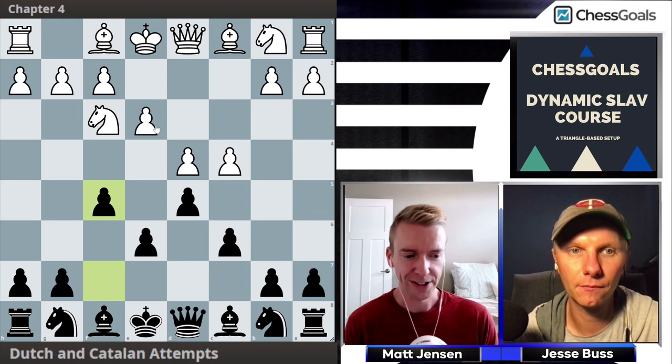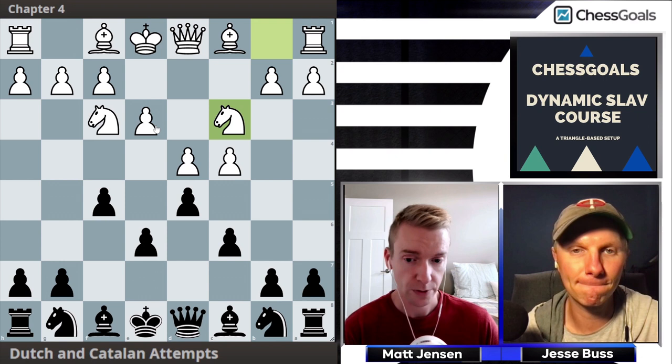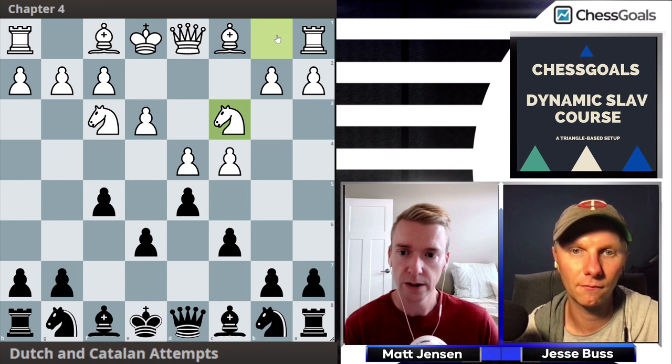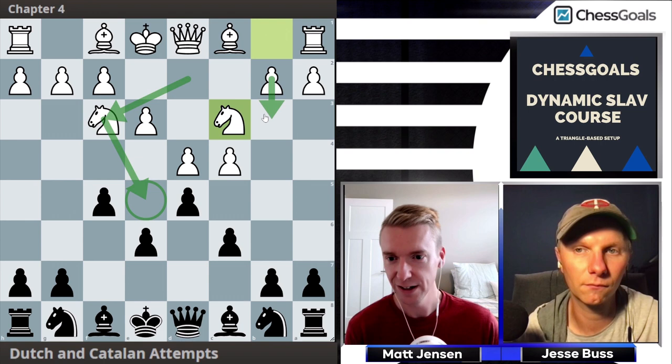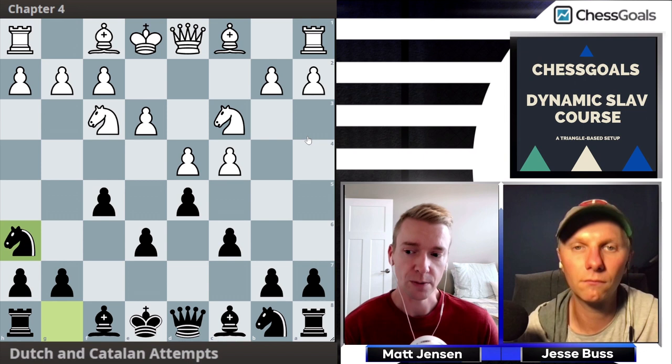After e3, Black goes straight for f5 — full Stonewall Dutch territory. In Chess Goals fashion, we try to give you some offbeat lines with different ideas to throw at opponents. Nc3 is the most common response, played over half the time, but it's not the most accurate move. The b1 knight often wants to head to d2, where it defends the f3 knight and both knights aim for e5, with the pawn to b3 and bishop to b2 or a6.